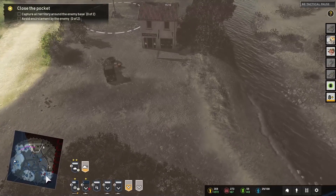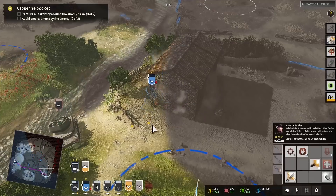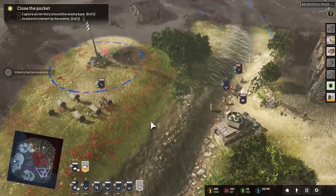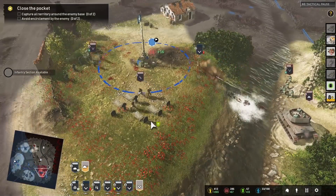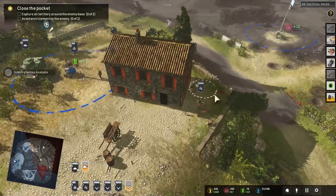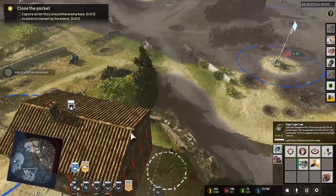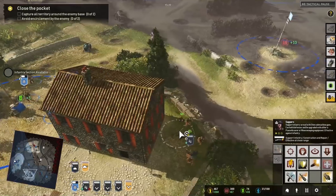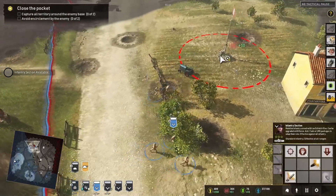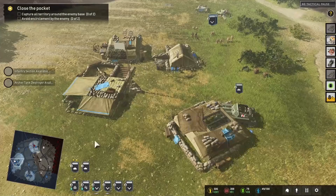We're losing a capture point — we mostly need fuel now. Oh, they're dead. That was a close one. Get off the base — we're moving, ready to execute our orders. What the hell? They've got artillery firing all over.